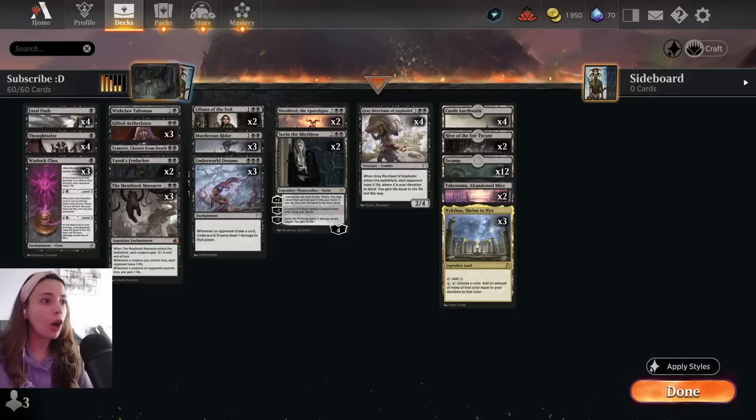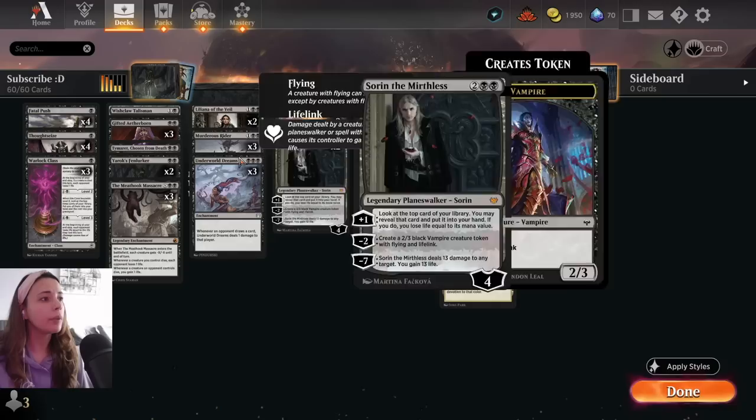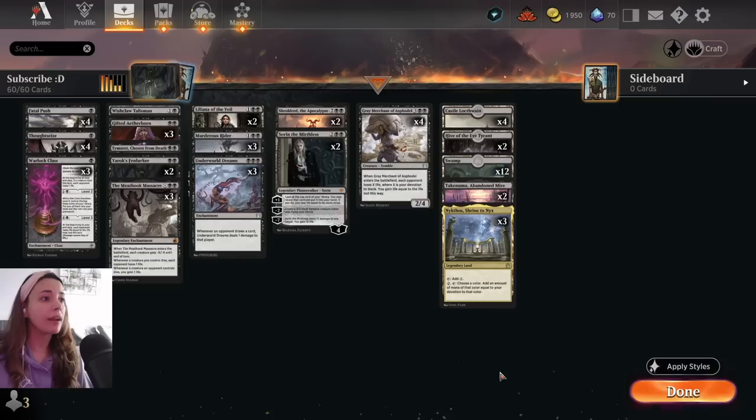This deck focuses on the Grey Merchant of Aspodel. It's a 5 mana 2/4 that when it enters the battlefield, each opponent loses X life where X is the devotion to black. You gain life equal to the life lost this way. Devotion to black is counted by the black mana symbols on every permanent on the battlefield.